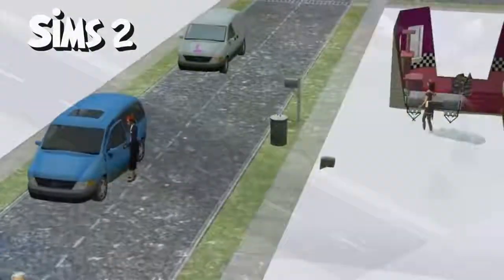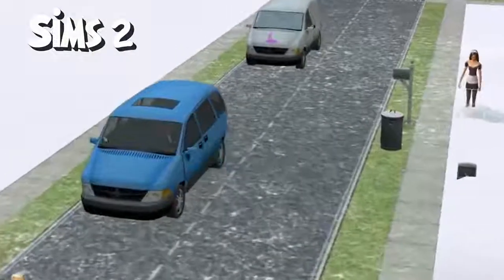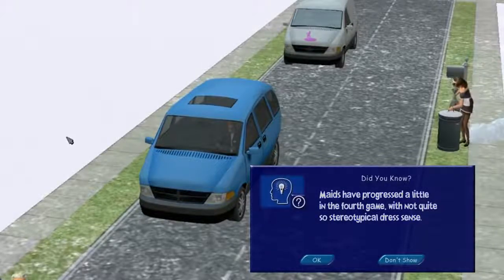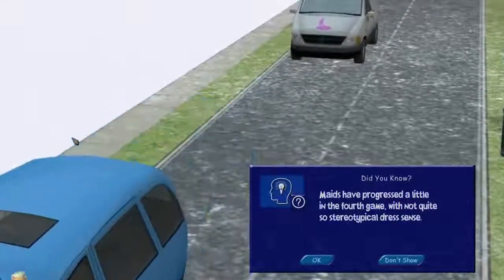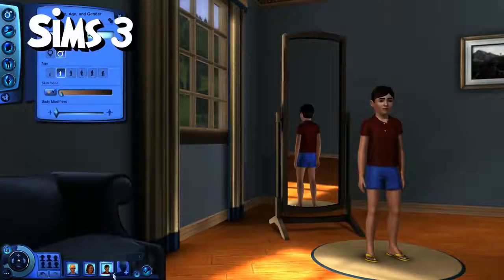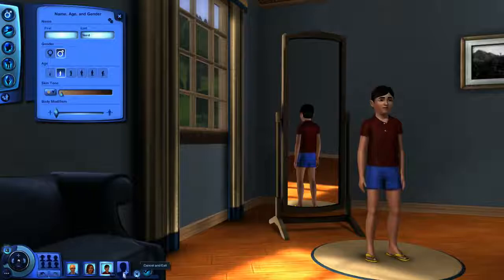The second game was slightly less harsh — you had the option of private or public school, with a social worker removing them for poor grades, potentially to be adopted by another plot. And then with the arrival of Sims 3, who cares — kids don't even have to attend school!